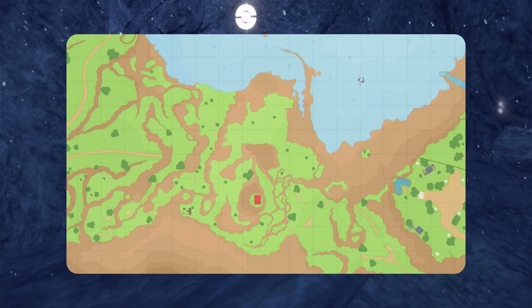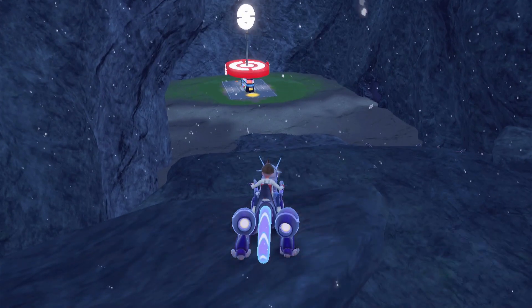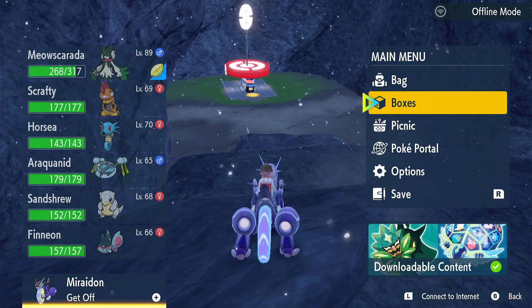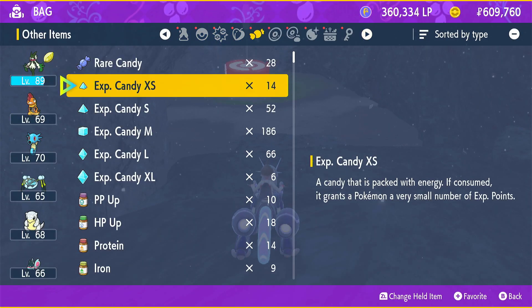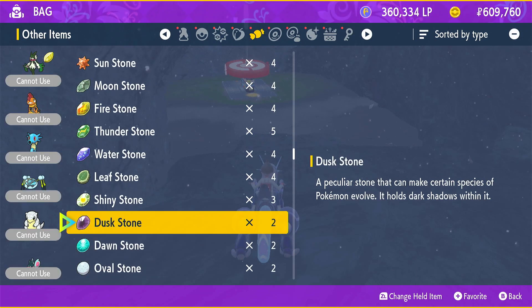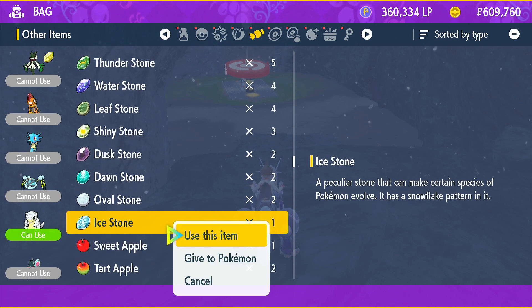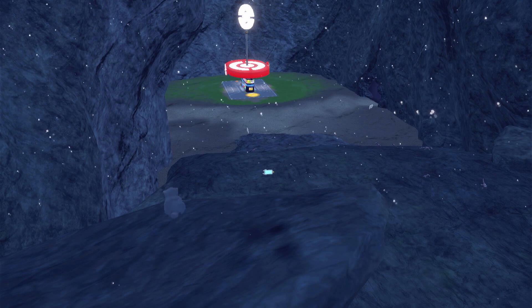Okay, so once you got that Ice Stone, just go ahead and give it to the Sandshrew. It's in the Candies — Ice Stone. There it is. Alright, use this item on Sandshrew. And here we go.